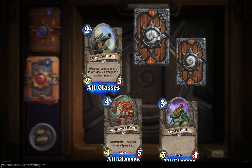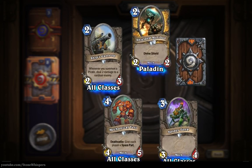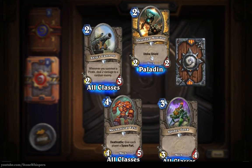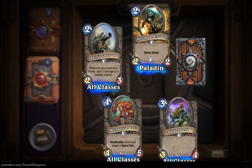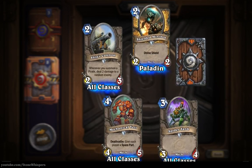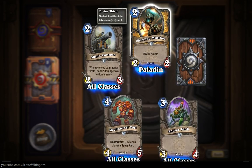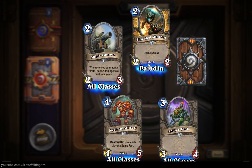And we have another uncommon card - a Shielded Minibot, two for two-two with Divine Shield. That would work well with the Cobalt Guardian from the previous pack to get the extra Divine Shield. You're really having to play it around the same time due to the low initial toughness.